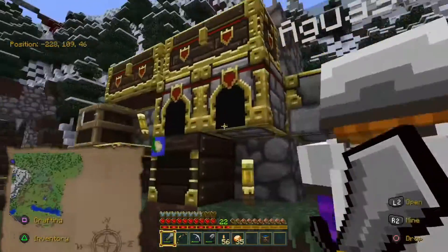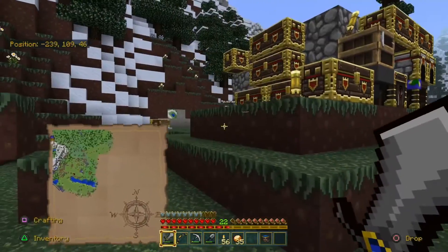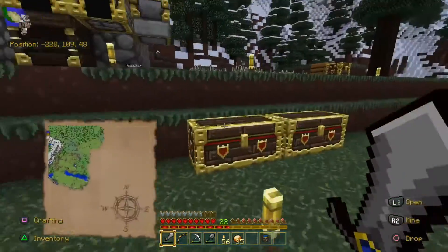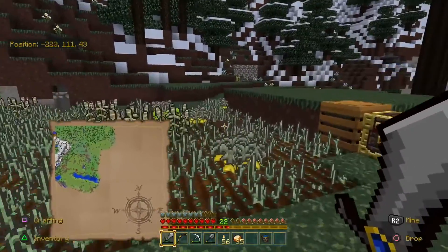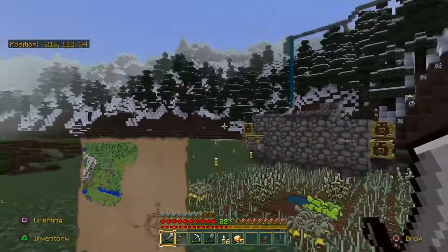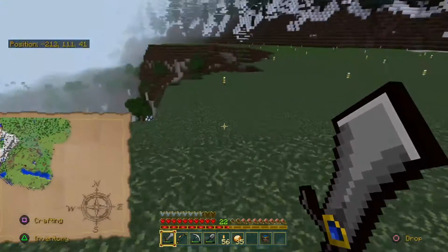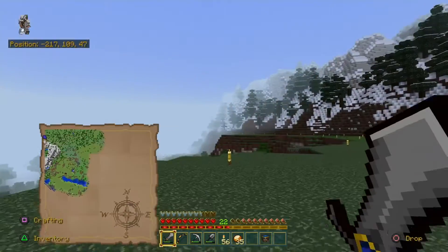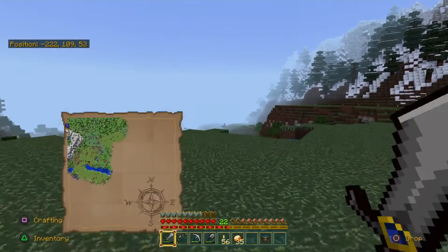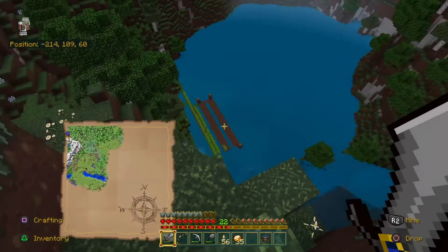We've got just stuff thrown everywhere right now — I promise we do pretty good at getting things organized once we get going. It's the getting going that's the hard part. But this is kinda what we're working with right now. We have also gone over and unlocked a spider spawner that we found.